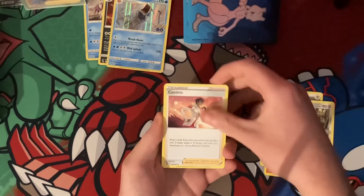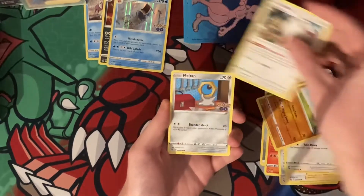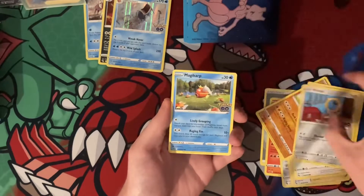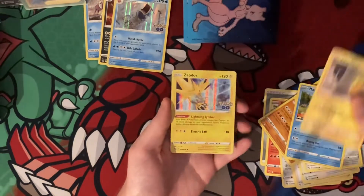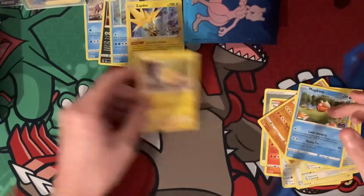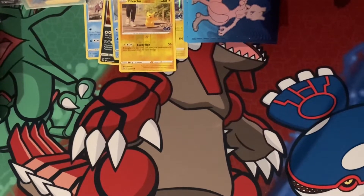Energy, Camrupt, Steelix, Candela, Bidoof, Onix, Beedrill, Melmetal, Magikarp — reverse is a Pikachu, and the rare is a Zapdos holo. I will keep the reverse Pikachu to the side as well. Yes, everyone loves Pikachu!